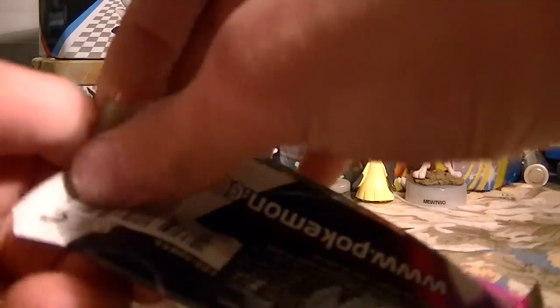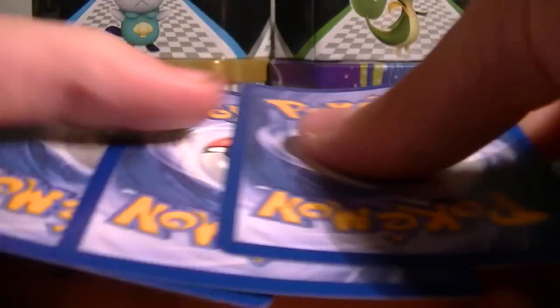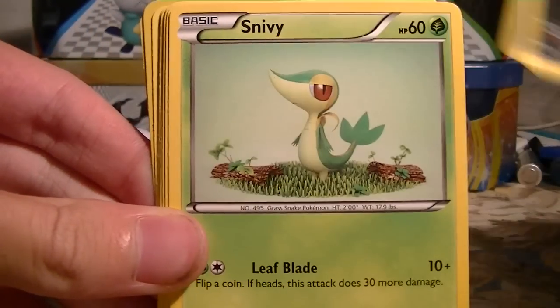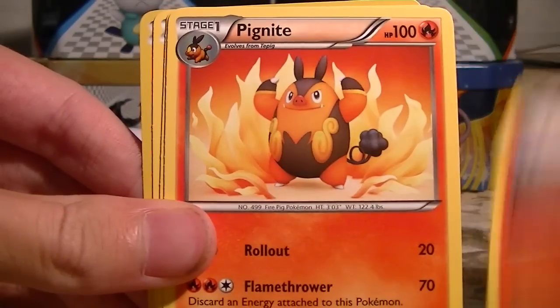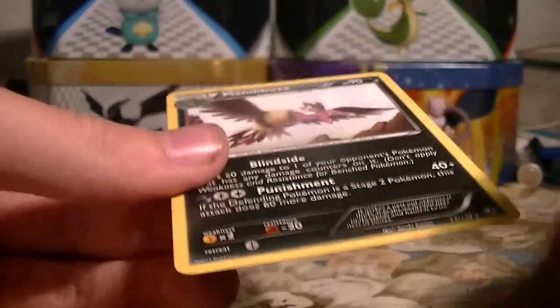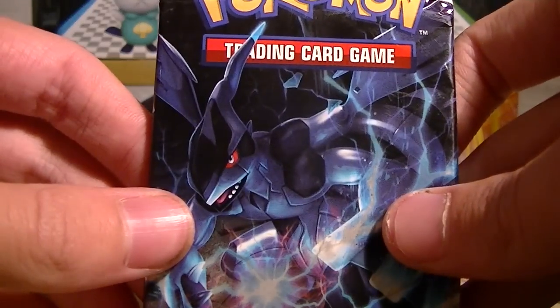First Black and White pack. We've got a Purrrloin, Snivy, Potion, Patrat, Darumaka, Pigknight, Professor Juniper, Basculin, Purrrloin Reverse, and an Emolga Rare. I haven't found an Ultra yet, and there are like five packs left. Hopefully out of this next Black and White pack we'll get something good.